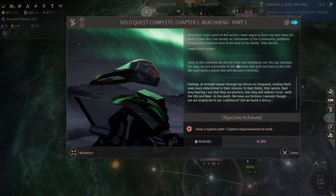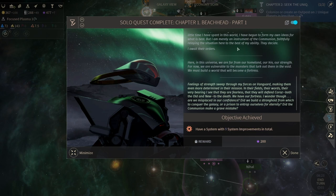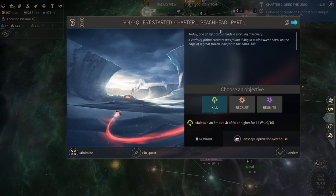We have a system with nine system improvements - sweet. So this is our chapter story quest. It's been a while. 'Feelings of strength sweep through my forces on Vanguard, making them even more determined in their mission. In the fields, their words, their very bearing - I see that they are fearless, that they will defend across both the old and the new to the death. We have our fortress. I wonder though, are we misplacing our confidence?'